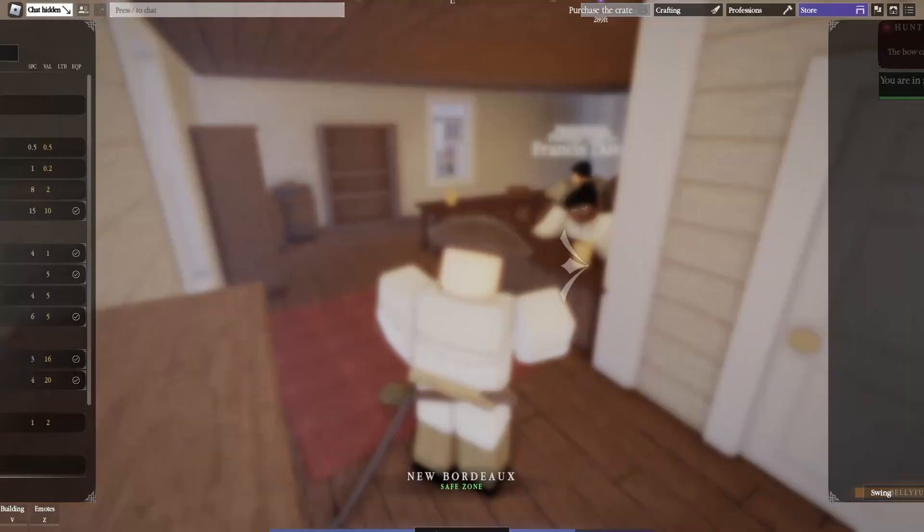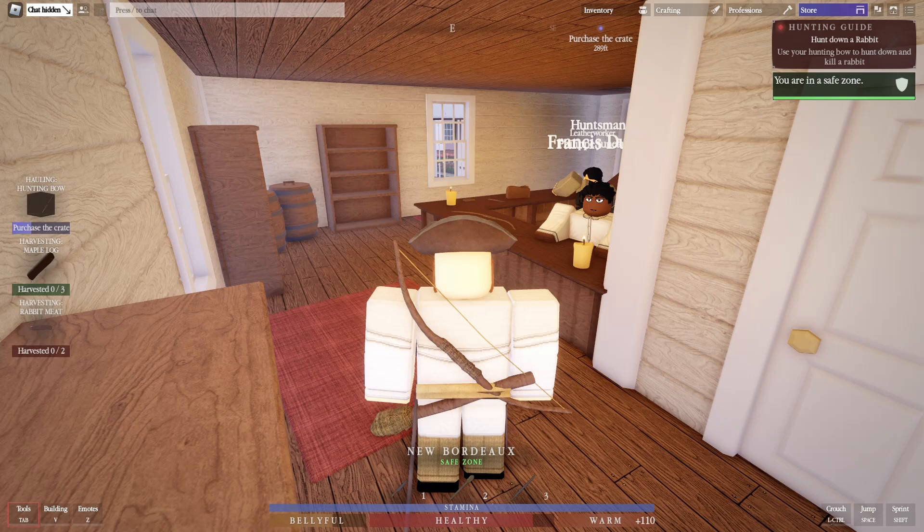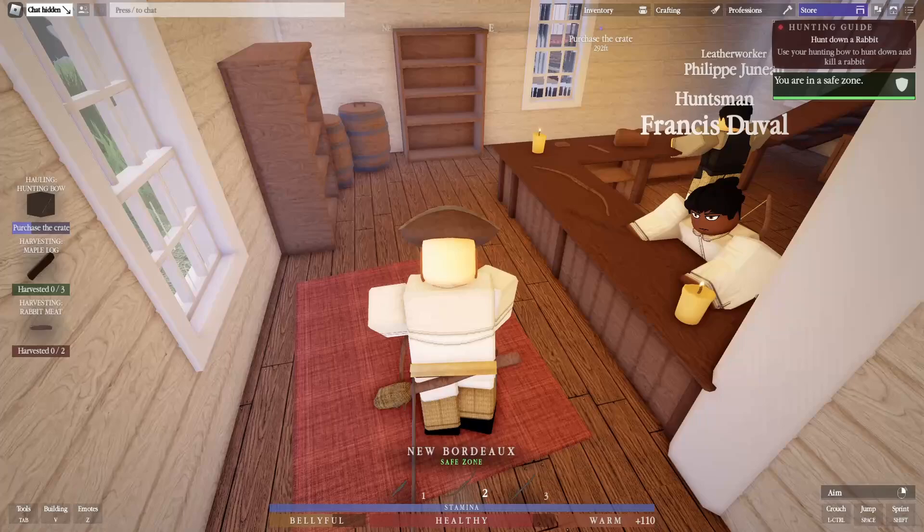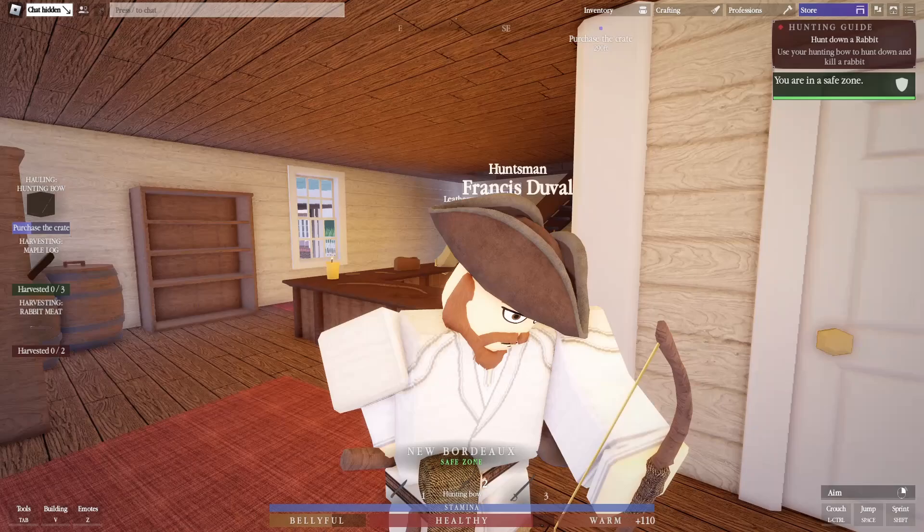The knife is now equipped. Now equip the hunting bow. If you press Tab, you can see what you have equipped and assign each item a number slot. I'll give the bow slot 2 and the knife slot 1. Press 2 to draw the bow and 1 for the knife.